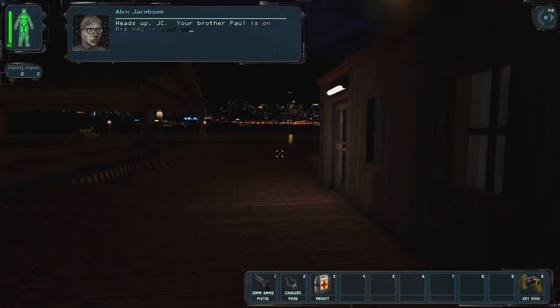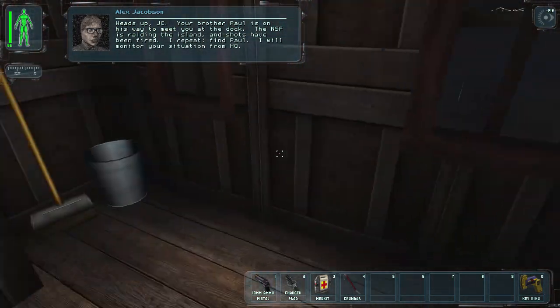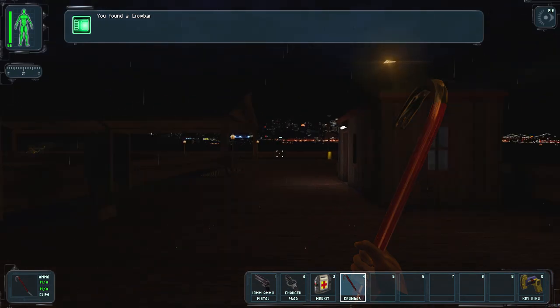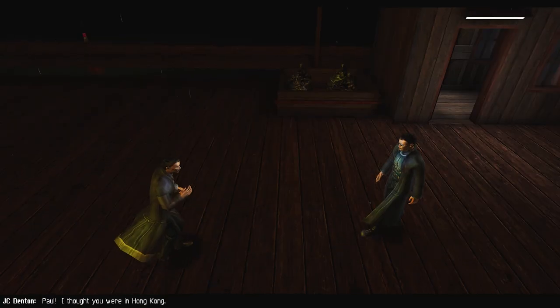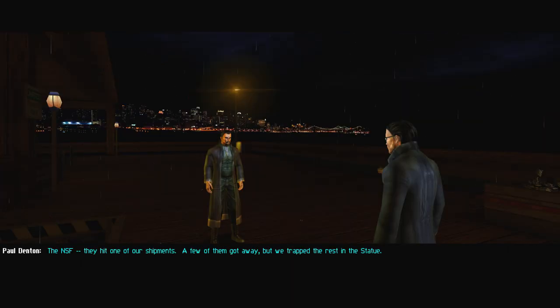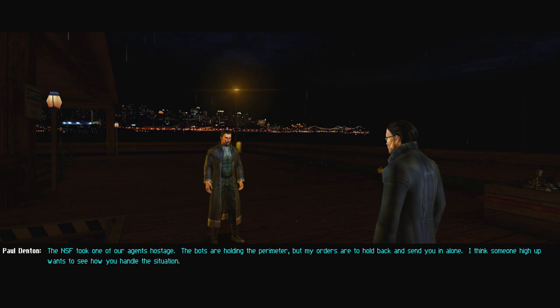Heads up JC — your brother Paul is on his way to meet you at the dock. The NSF is raiding the island and shots have been fired. A lot of this is different — for example, this shed didn't exist before. Paul arrives: 'Welcome to the coalition, JC.' The NSF hit one of their shipments; some got away but the rest are trapped in the Statue.